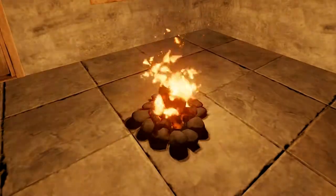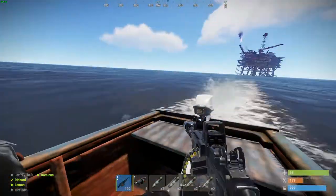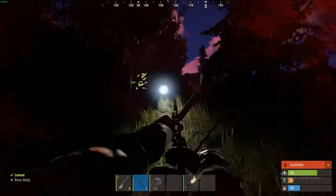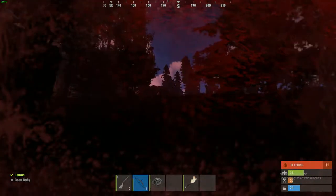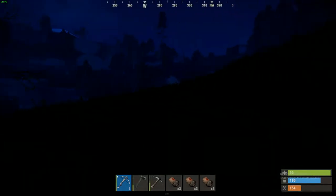Rust is a game filled with choices. It's up to you as the player to decide which road to take, which base to raid, which player to shoot. The future of your game is decided by how you decide to play. Today we'll be looking at one of the many choices out there: the weapon flashlight.